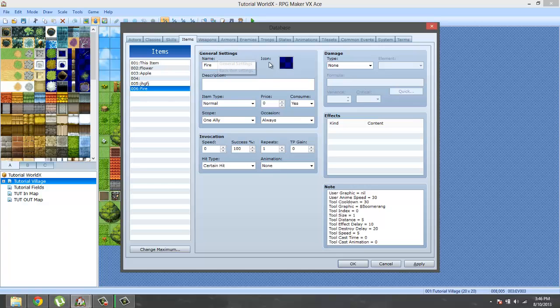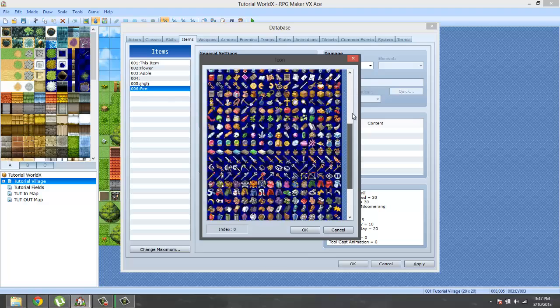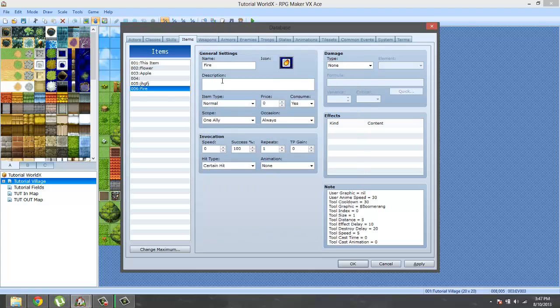Just follow along. If you know how to make weapons and skills, the only thing you probably don't know at this point is how to make projectiles, and I'm going to definitely tell you how to make those projectiles. Right now I'm just making a simple skill, just changing the general settings.